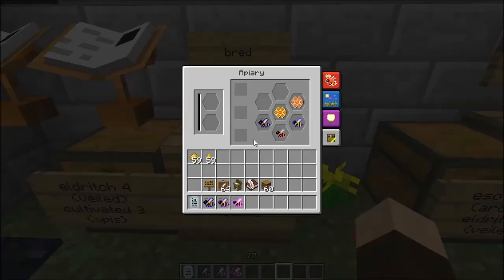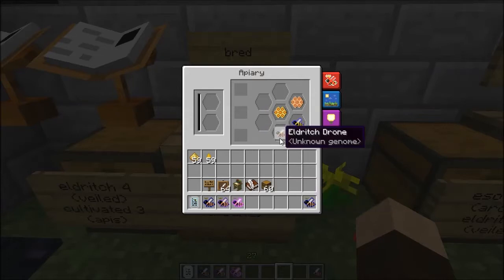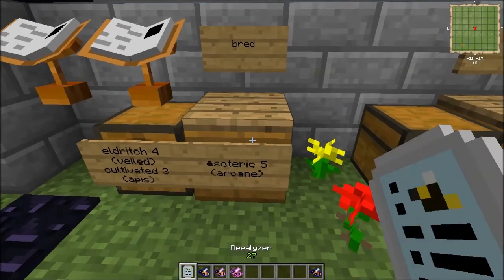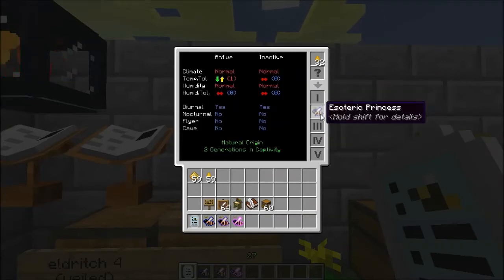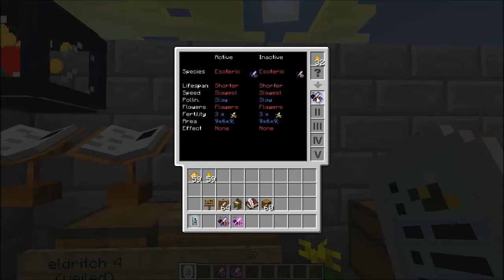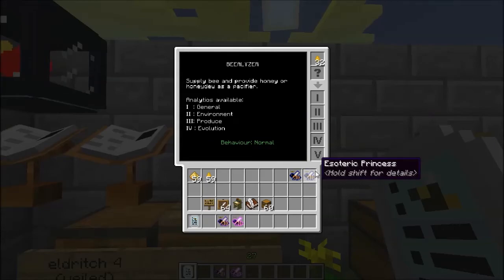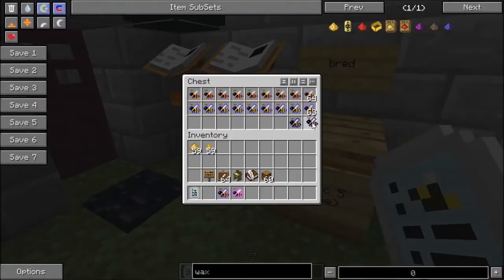This is the first one in the Arcane Branch, and we have got an Esoteric Princess — excellent! And an Eldritch and a Cultivated Drone as leftover from the breeding process. Let's see how long this took: two generations. That's about typical. And it's not a purebred, which doesn't surprise me — there are actually several differences, so it has a ways to go before it can be considered a purebred. But I'm going to leave these here for you to examine if you choose.